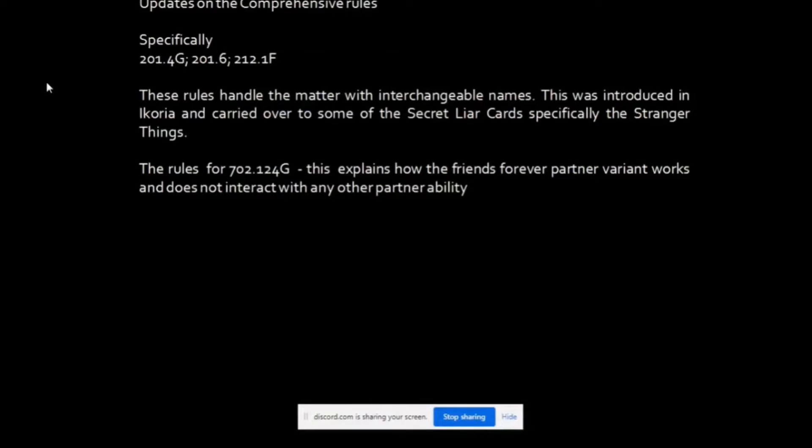Briefly covering some comprehensive rules updates — with the release of the Secret Lair Stranger Things, we have interchangeable names. Some rules updates address this specifically under rules 201.4G, 201.6, and 201.12.1F, which handle interchangeable names. The interchangeable names rule was already introduced way back in Ikoria and just carried over to subsequent releases.